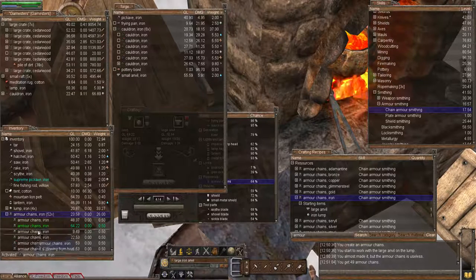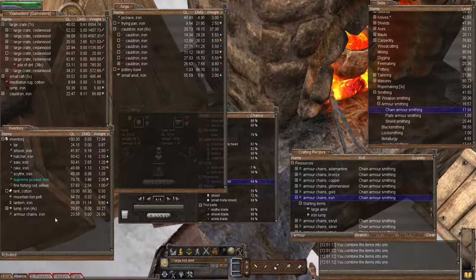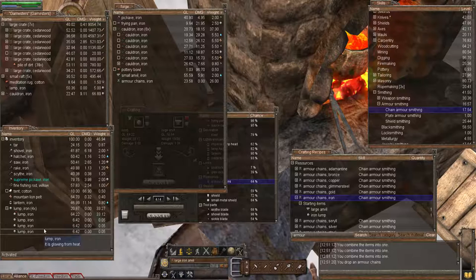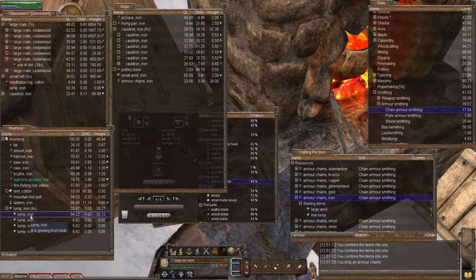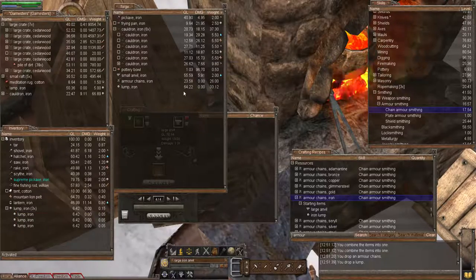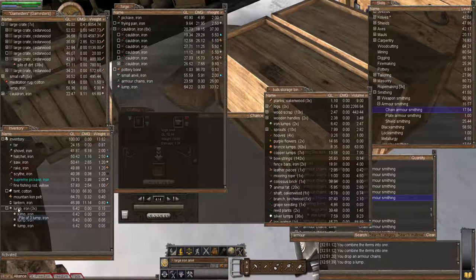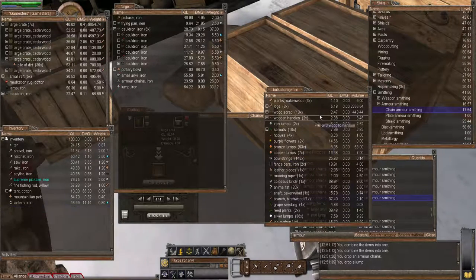I've made three, let's grab the other 49 that I made. You'll see I've got a weight of 26 kilograms - that should be easily good enough for a full set. Yes, you can combine them all together. Now that we've got them combined, let's put them back in there while we find the actual armor set recipe. Notice that when you make armor chains, you get little tiny lumps - they're scraps basically. I put the main quality level 64 in there, and the rest I'll just dump in the scrap chest - they're good for making nails.